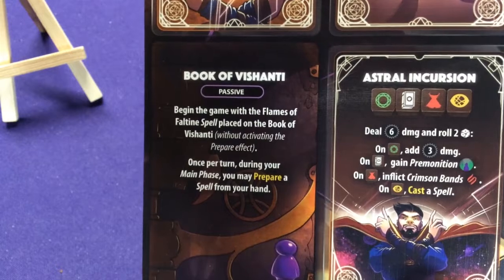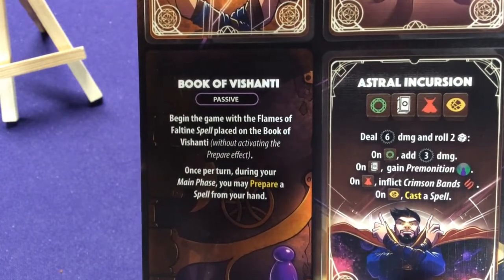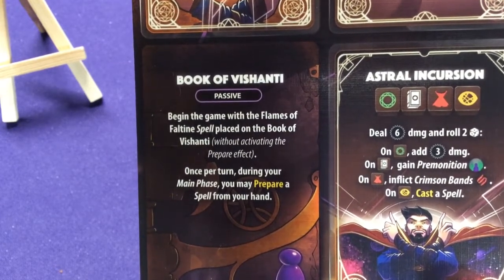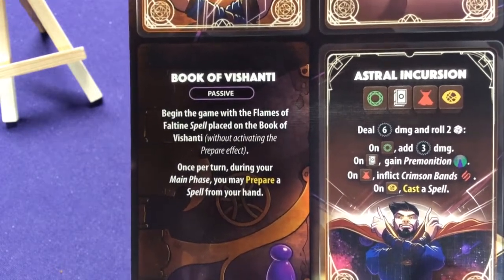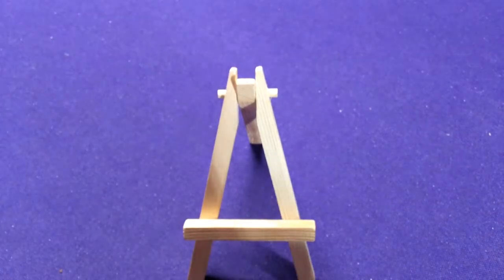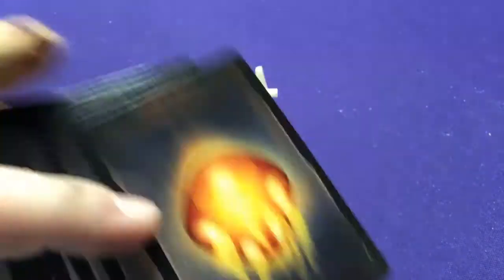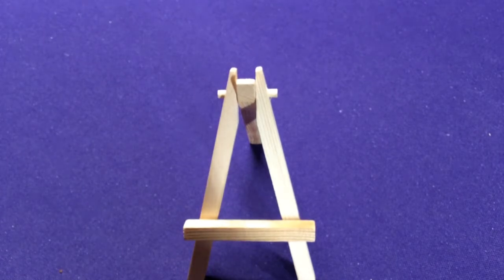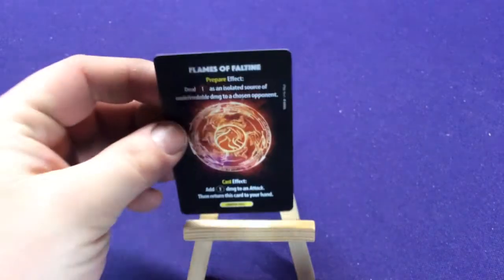His passive is the Book of the Vishanti. The game begins with the Flames of the Faltine spell placed in the Book without activating its prepare effect. Once per turn during your main phase, you may prepare a spell from your hand — so you get one free spell preparation every turn. Doctor Strange is definitely a unique character. He has no upgrade cards; instead, he gets all these spell cards. They have the same backs, no borders, and say 'spell' or have the spell picture. He doesn't need to upgrade abilities — he basically doesn't need to upgrade any of his abilities.